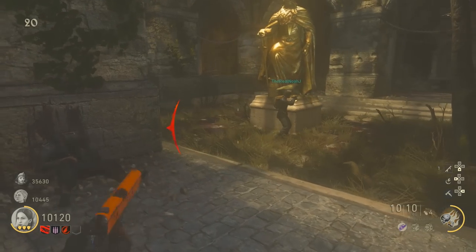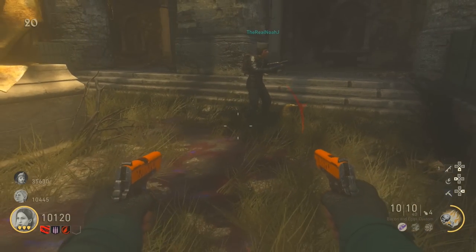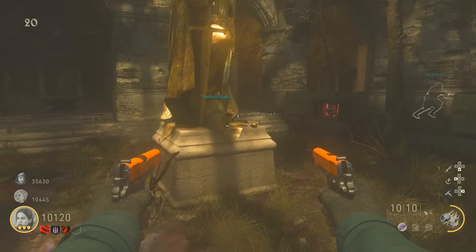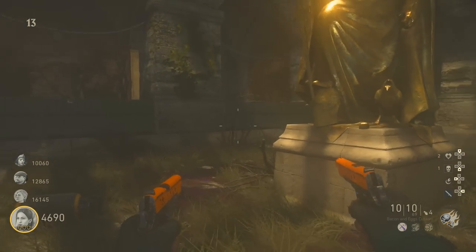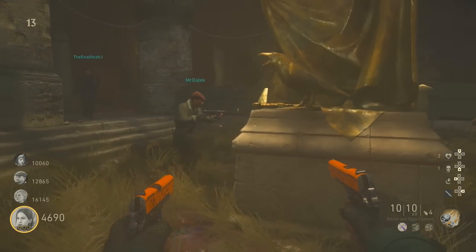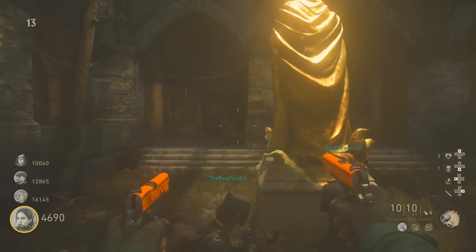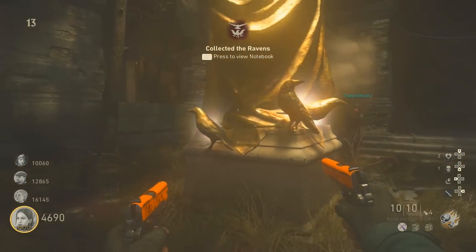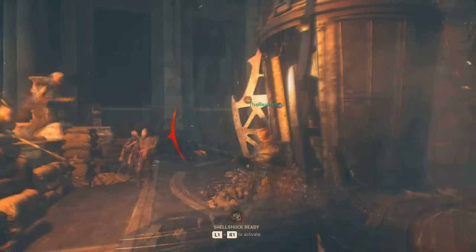Once you've completed every wall around the raven room, a gold raven will spawn on each wall. Pick up all the ravens and place them onto the statue in the middle. The ravens are placed in the exact same order every game, so just copy the order shown in this video and you'll get the correct order every time. Once inputted correctly, all the ravens will turn green and you'll be able to pick up the Blade Barbarossa sword next to the statue.